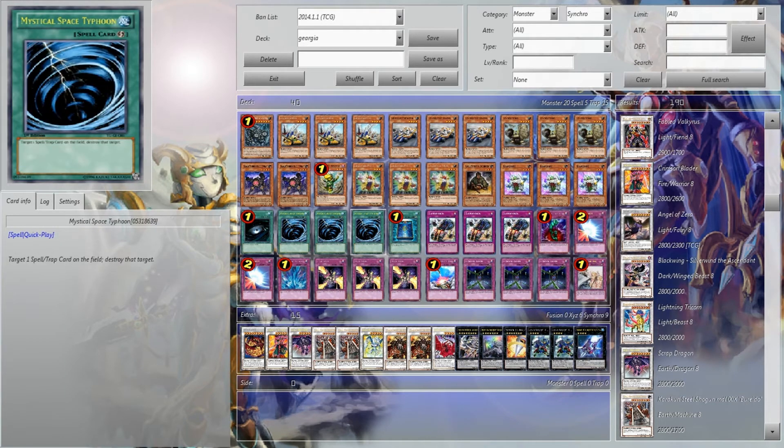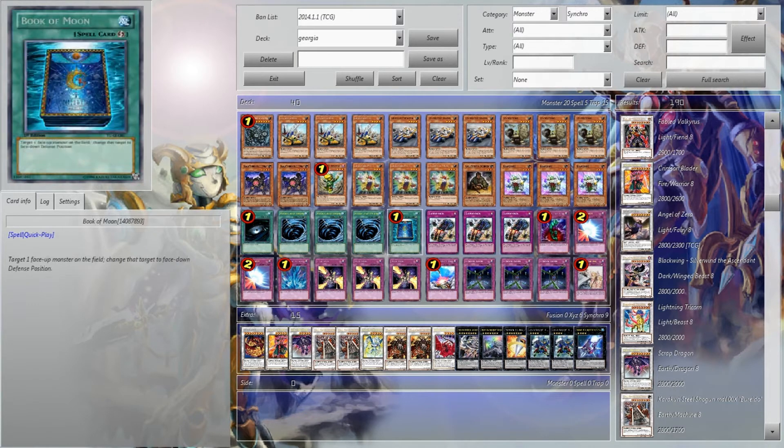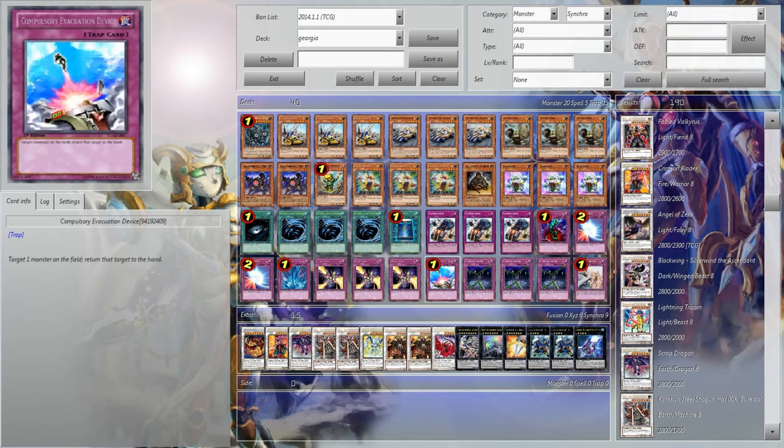One Dark Hole, triple MST, one Book of Moon, triple of the trap card Gyugia Gear, one Bottomless, two Mirror Force, one Torrential, triple Trap Sun, one Compulse, triple Fiendish.